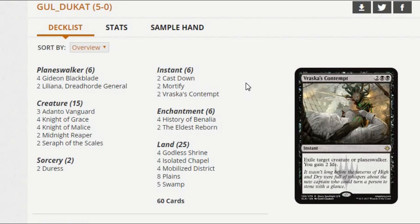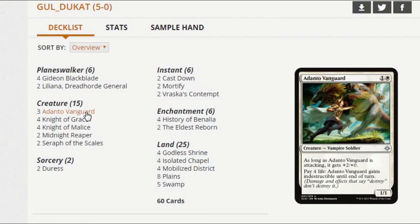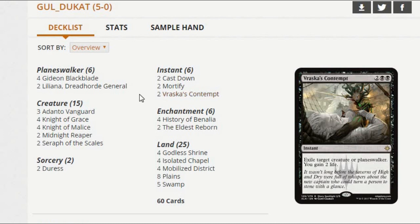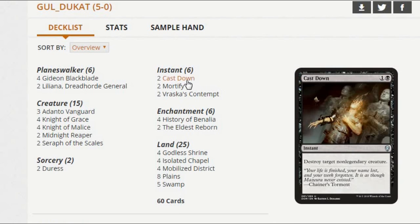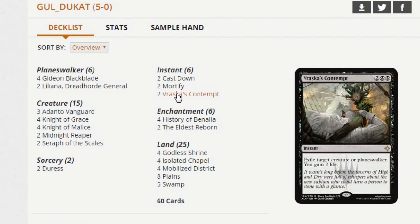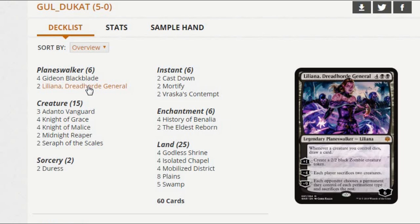I'm a little surprised this doesn't play Oath of Kaya, although another version of the deck does. There's another version that's not so heavy on the Knight theme — it does play Grace and Malice, but doesn't play Midnight Reaper, and instead of Seraph of the Scales it plays Ajani's Pride Mate. It plays Moment of Craving, Brass's Contempt, which gains life. It also plays Sorin in that deck, so your creatures have lifelink and it gets back your Knights. It plays Ajani for the same reason. It's kind of a super frenzy thing that gets to play Oath of Kaya because it has so many Planeswalkers.